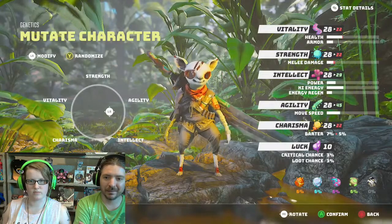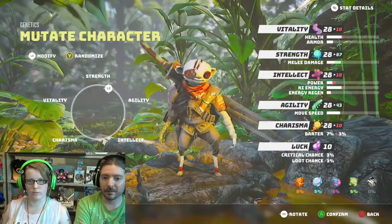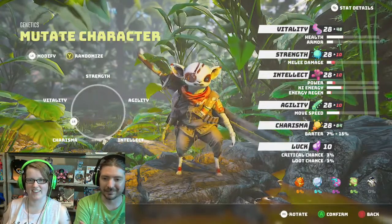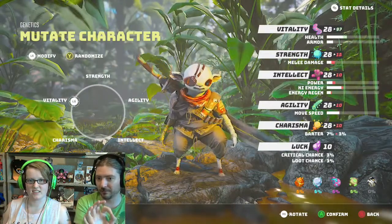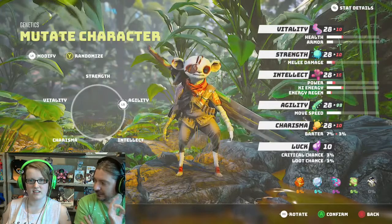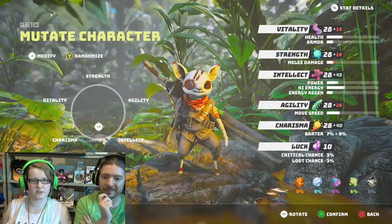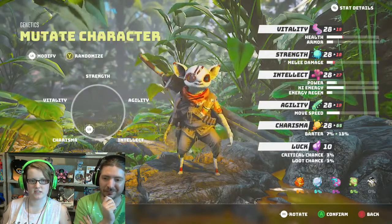I don't like how weird it gets. Well, I've heard that you can change that later. It said go for what you want to make, because you can change their physical appearance later in customization. I looked that up earlier. Okay, so we're gonna do definitely charismatic, intellect, and agility.